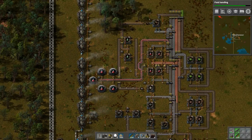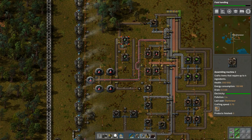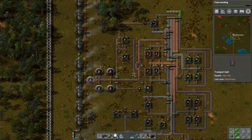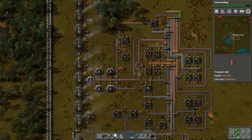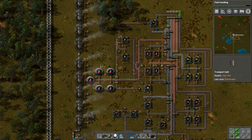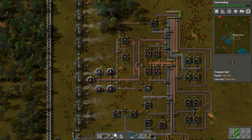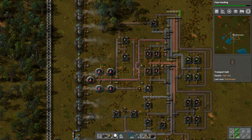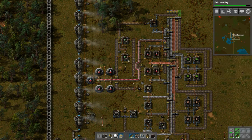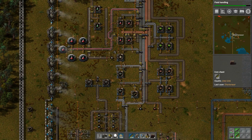I think what this will do is produce some green research, then this will deposit onto this line, bring it down here, and this thing will put it onto the far end of this belt, which will carry on down here to get loaded into these. Two of these should be quick enough because this will build up a little bit - we could always put a box up here to accumulate more, but we'll see if we even need that.